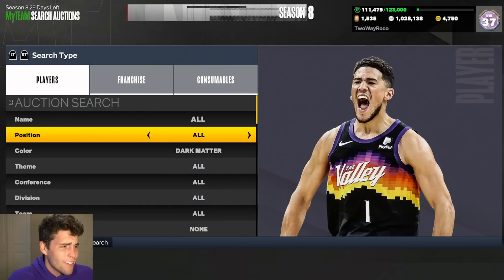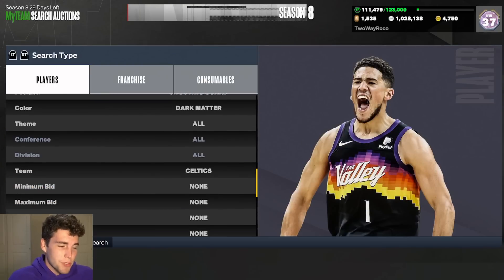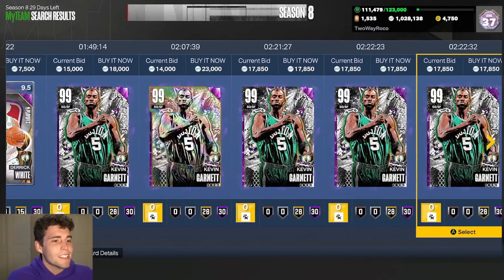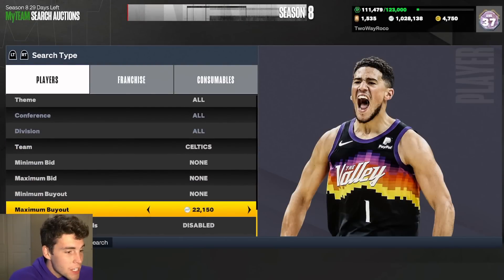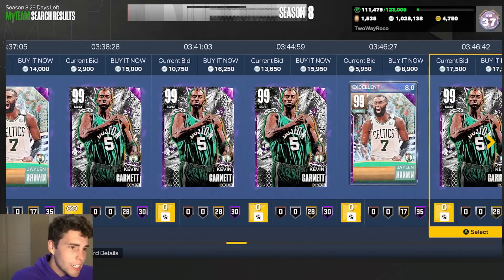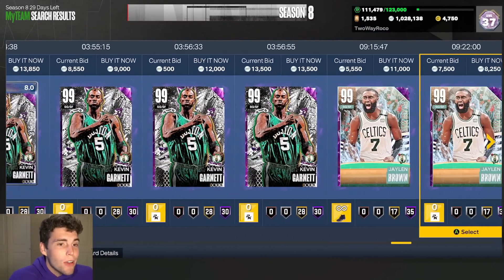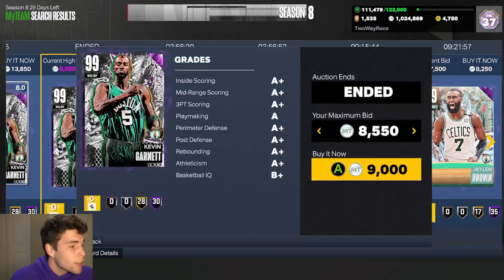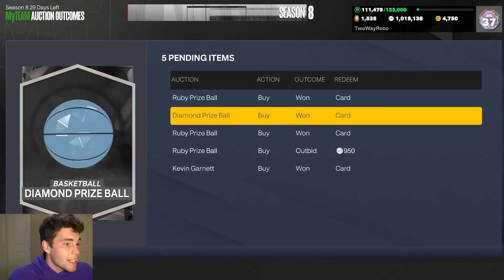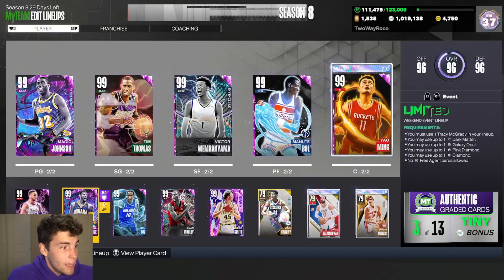At number 8 we're plugging in Dark Matter Kevin Garnett. The Dark Matter out-of-position KG is now cheap in MyTeam, which is crazy. This card is going for around 15,000 MT — if you have 15,000 MT, look no further than Kevin Garnett. I've even seen him for 9,000 MT. What are we doing putting KG at 9,000 MT?